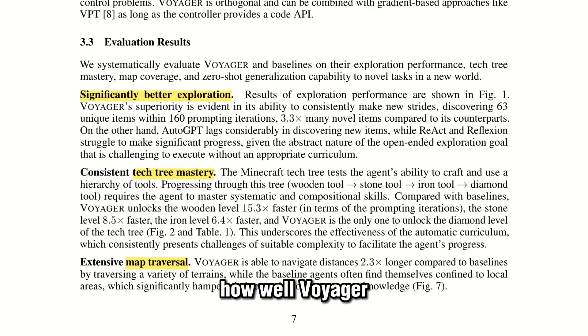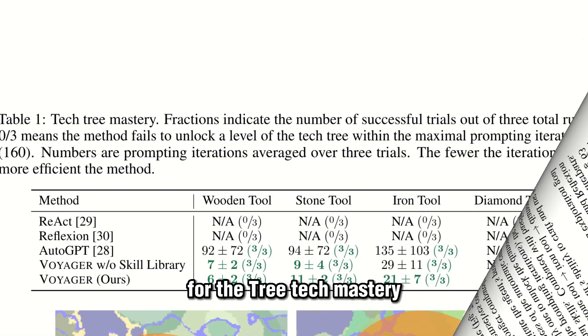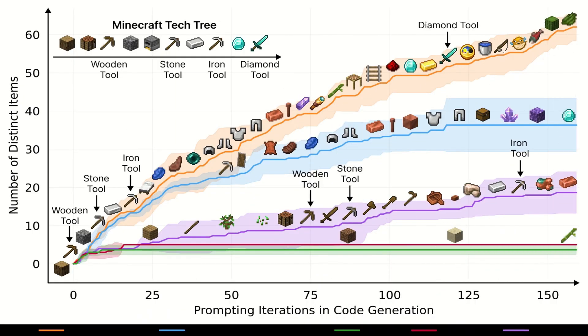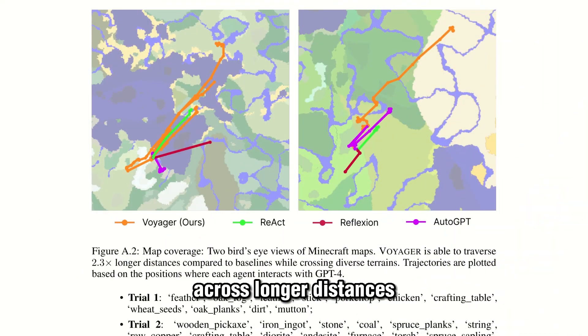Exploration performance measures how well Voyager can explore and discover new items and knowledge. Compared to previous methods, Voyager excels by uncovering a greater number of unique items within a given number of iterations. For tech tree mastery, it represents a hierarchy of increasingly complex tools and technologies — Voyager unlocks key milestones faster and more consistently, showcasing its ability to rapidly acquire advanced capabilities. For map coverage, Voyager covers more ground across longer distances within the same number of iterations.